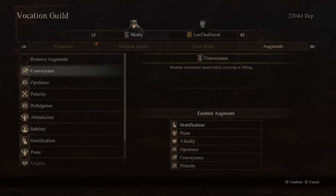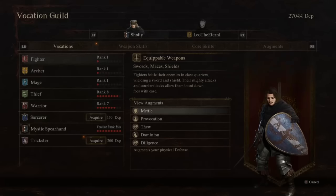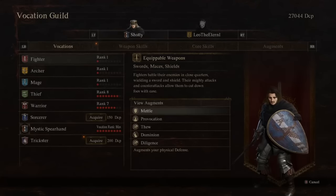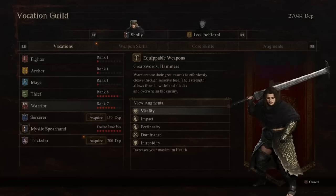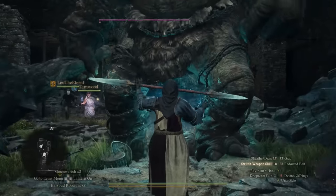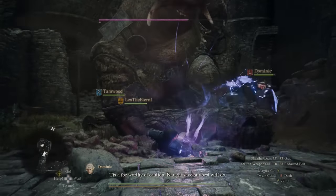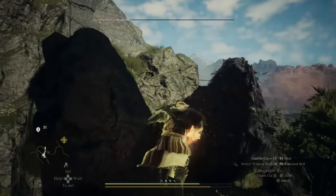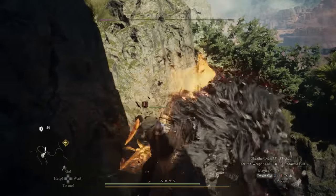For augments, all the Spear Hand augments are fine to run, but you should spend some time leveling other vocations — especially since you don't start as a Spear Hand. Consider the Fighter's Metal for increased physical defense, the Mage's Apotropism for increased magic defense, and the Warrior's Vitality for increased HP. Any ways you can improve your overall survivability are good for the Spear Hand, since you will take damage. You can avoid damage with your quick movement, but having that flexibility is better compared to classes like the Warrior, Fighter, or even the Thief.